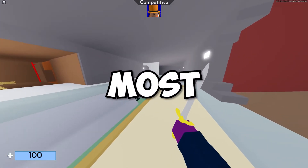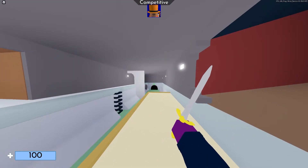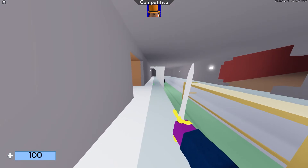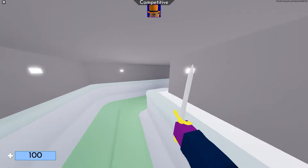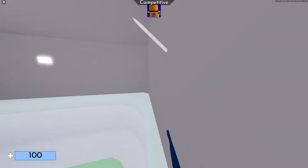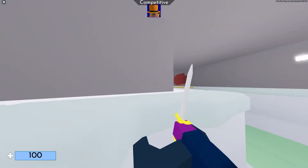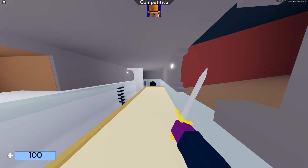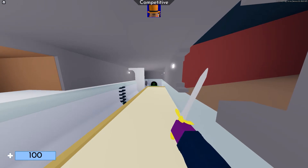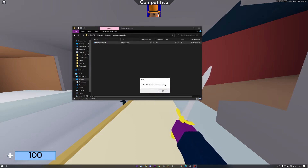Next we're going to do the most important part of this entire video: the FPS unlocker. What this does is unlock your FPS from 60 so you can set it to whatever you want. It is a third-party program but it is completely safe and used by millions across the Roblox platform. Just click the first link in the description and download it.